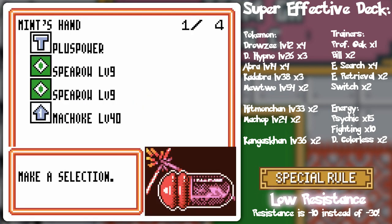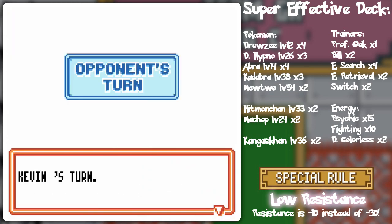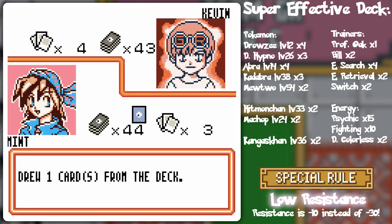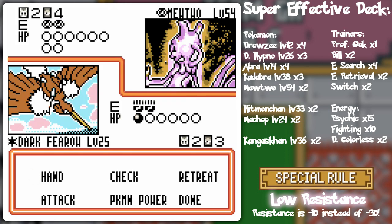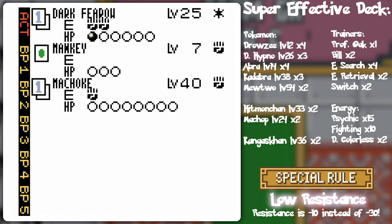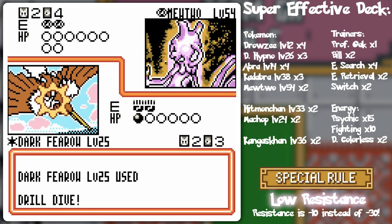I think I'm going to go for the Machoke next, since it's a little resistance anyway. So I might as well get that in play and call it a turn, since I can't do anything. He'll probably be able to get something off on the Fearow. Do you think he'll attack with the Super Sai if I double my Drill Dive damage — like AI abuse? I'm almost positive he'll attack and knock out Dark Fearow for 50 damage with Super Sai. I'm going to go for the Drill Dive.